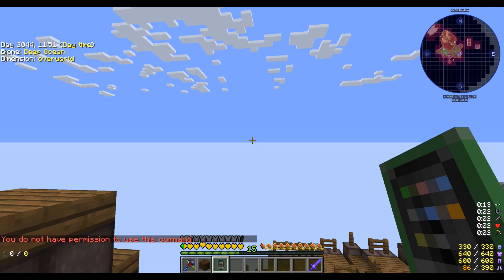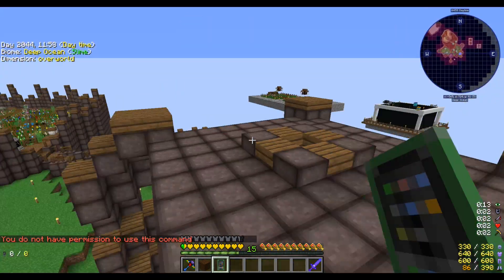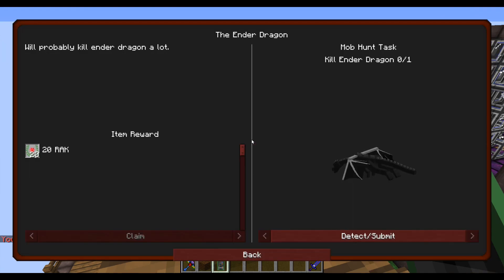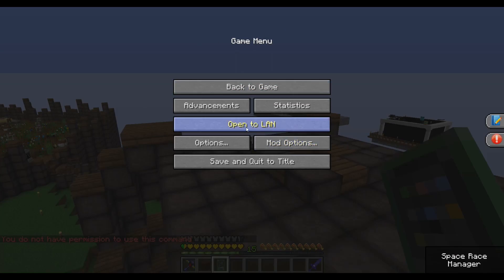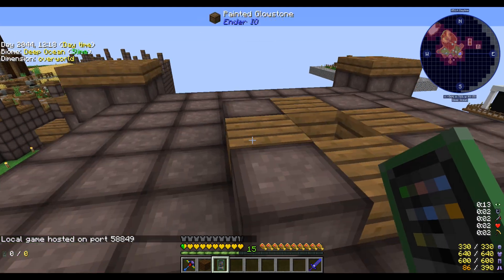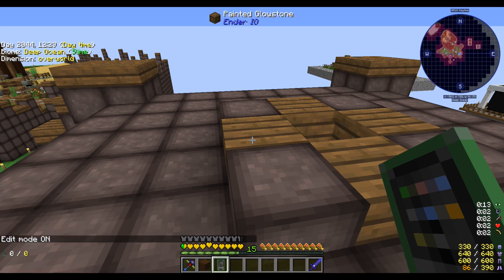If you're like me on your single player and you don't allow cheats — which you probably should, it just saves time — you won't be able to edit your quest book. The easiest way to enable that is to go into your game menu, go to Open LAN, and it's going to ask you to allow cheats. Click that and say Allow Cheats On. You can leave it in survival, that's fine, and start the LAN.